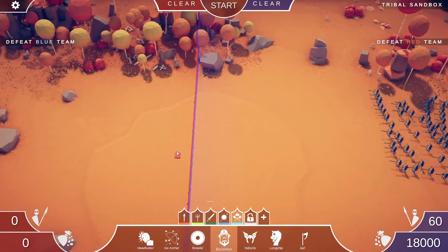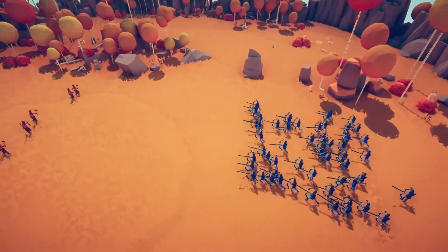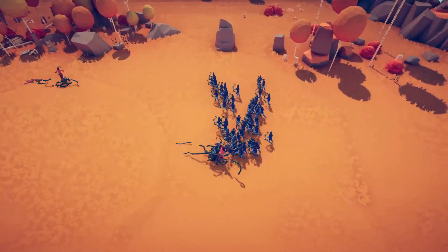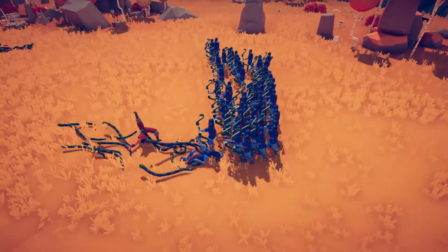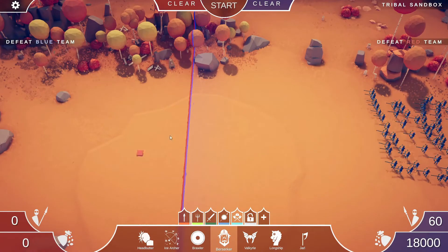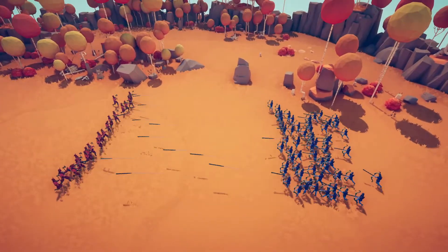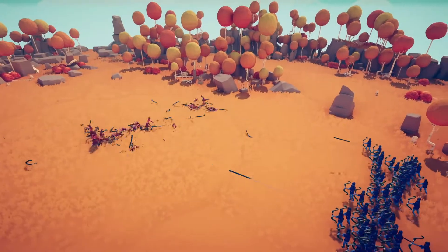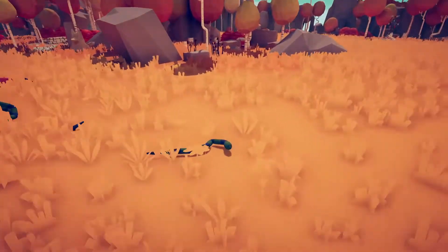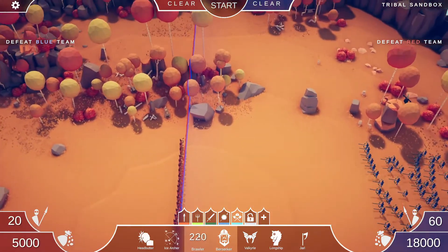We need to step up the red side. I have a feeling berserkers can jump in and start taking these guys out — as soon as they get close there isn't really much stopping them. The snakes are actually swarming this berserker, but he's the only unit that's gotten into the group of archers. I'm going to put 20 berserkers, a little closer this time, and see if they can get close enough to the snake archers.